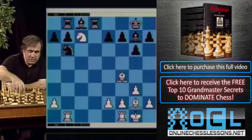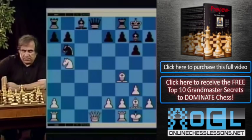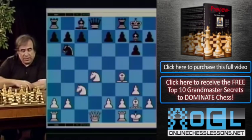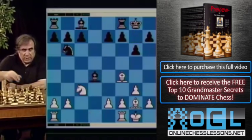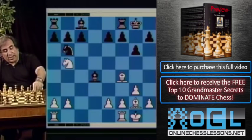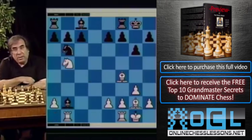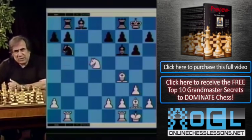Let's look at other continuations for black. In the position where we play knight takes d4, black can also play queen takes d4. We have to play queen takes d4, bishop takes d4. Remember, you have to exchange queens to play knight b5, hitting the bishop. After bishop takes b2 and rook b1, bishop f6, knight takes c7, and rook b8, knight d5 — white has some advantage. No matter what black plays, white is better.